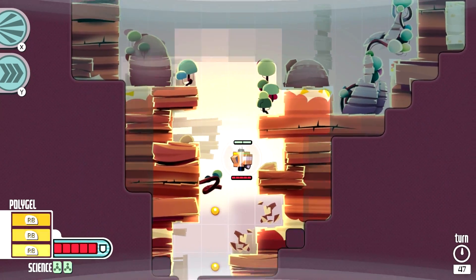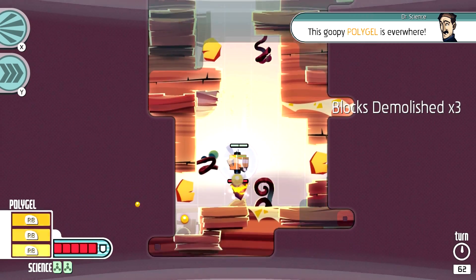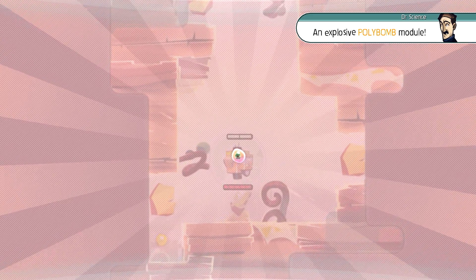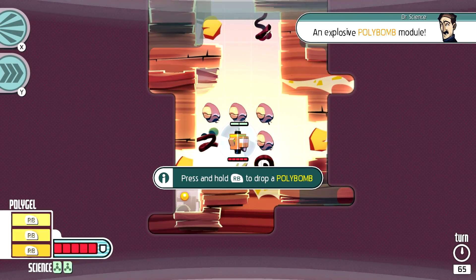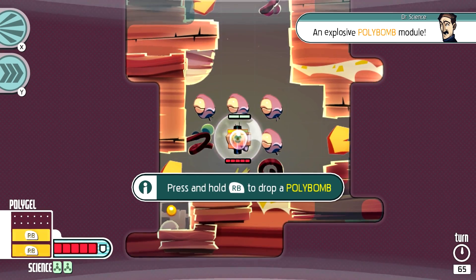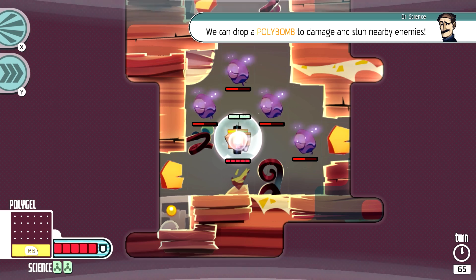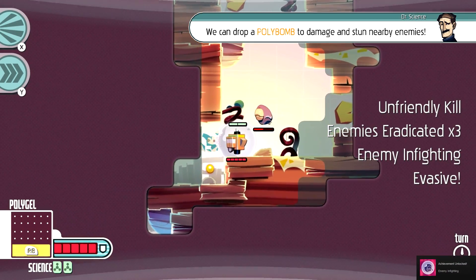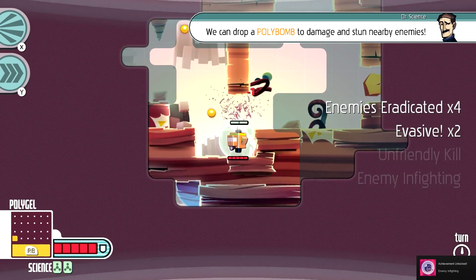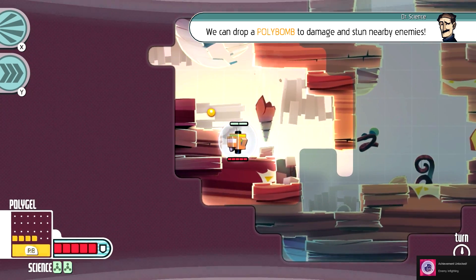I'm gonna do another level here, and then after this one we'll do a more recent, more difficult level. As more enemies come in, it's actually pretty complex. What I really like about this game is that while it introduces all this stuff — like the poly bomb here, where I can let it rip and hurt people around me — and to collect more energy for your poly bomb you have to collect these little yellow things — while the game gets more complex, it never feels overwhelming.